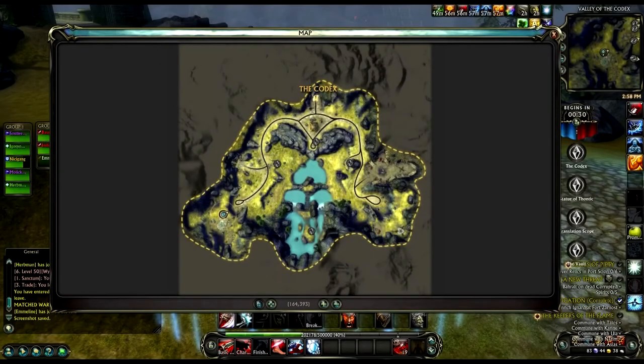Before we get into strategy, let's take a moment to go over the layout of the map. Compared to Black Garden and Library of the Rue Masters, Codex seems very large, and is the first Warfront map that allows you to use a mount. If you're level 20 and still don't have a mount yet, you definitely want to get that squared away before you queue for this Warfront.